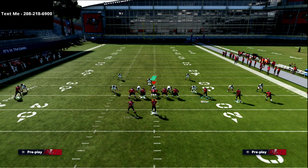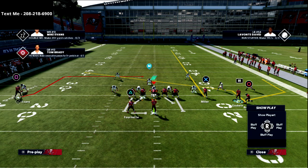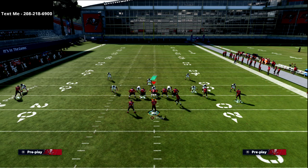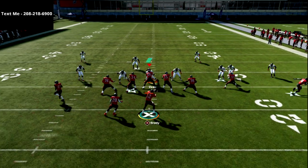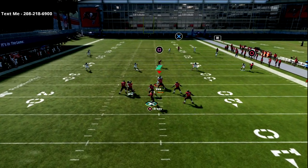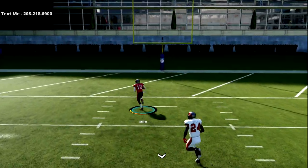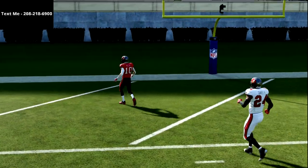Now let's expand on it a little bit. What we're going to do is use a slant. So if I take X and put him on a vertical, then all I'm going to do is take circle, put him on a slant, and motion him to the left. What you're going to see happen is we should still get the same concept here — this two-man vertical, absolute laser. So you'll see he still gets this, you still get the dot, you still kill Cover 3, but now you're going to kill everything else too.